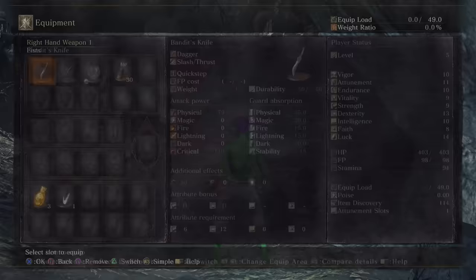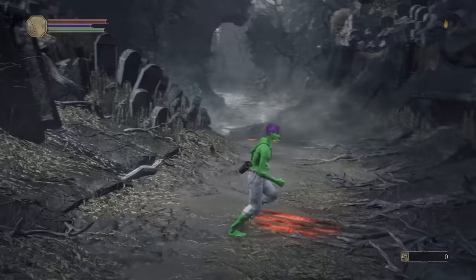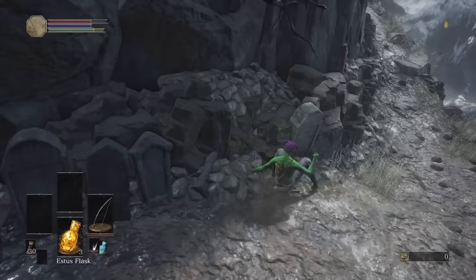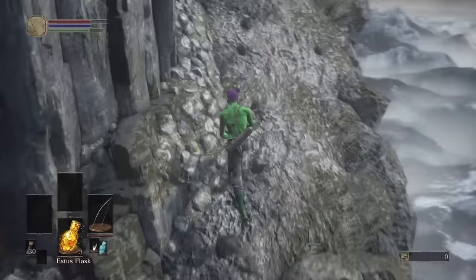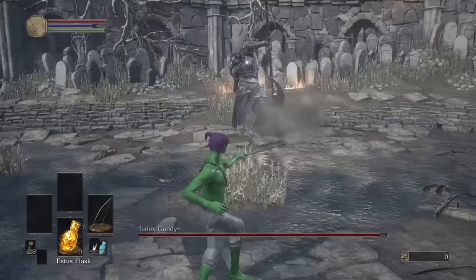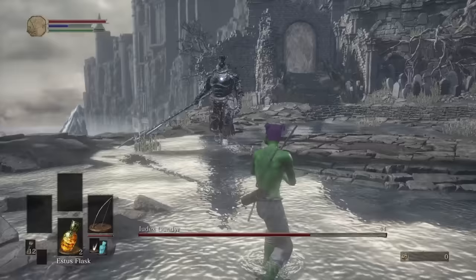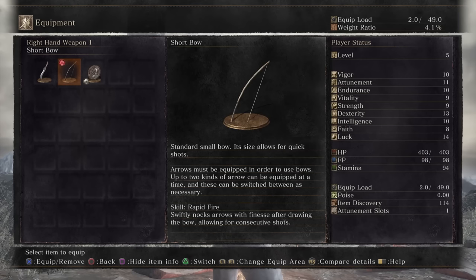The short bow is not the best but hopefully it will get us through this initial section. We can't buy any arrows before beating Gundyr so these 30 are all I've got to work with. I decided to try the weapon art of the bow — rapid fire — to blast Gundyr with arrows, but the damage was terrible. Normal shots did a lot more damage, so the weapon art sacrifices damage for speed.